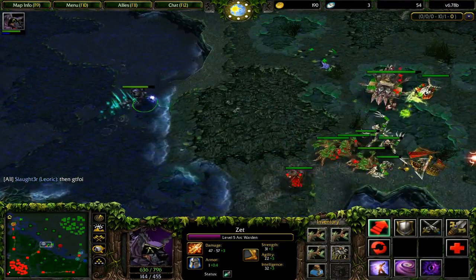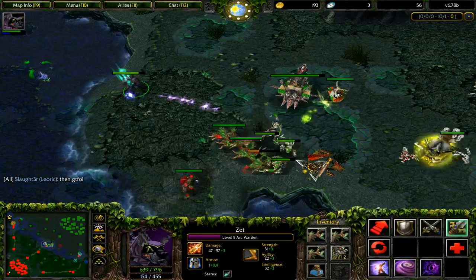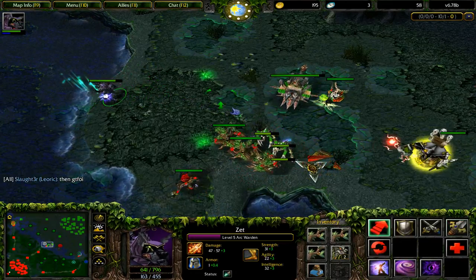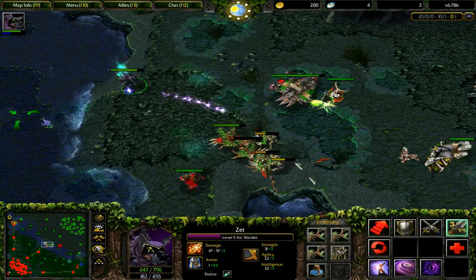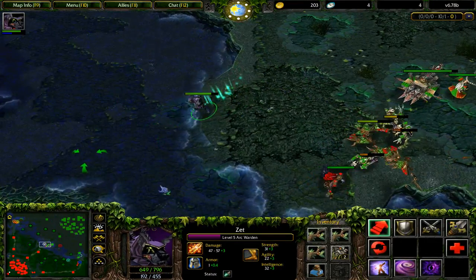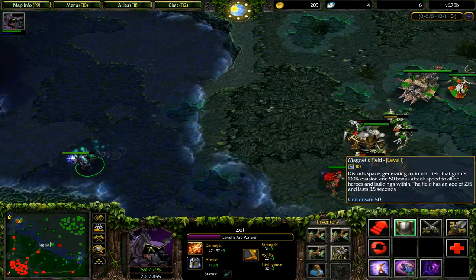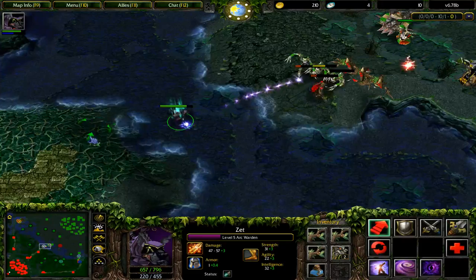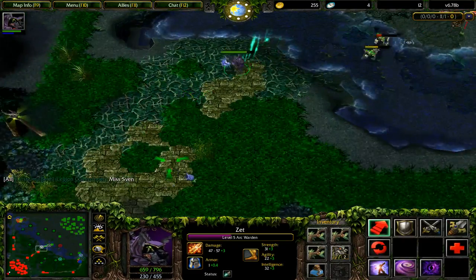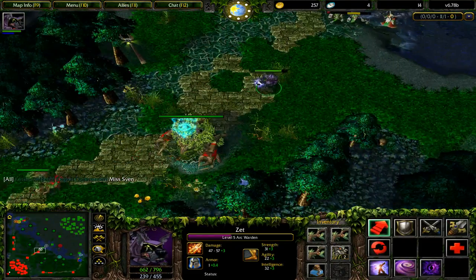Back to Magnetic Field — you can cast it on buildings and they'll get 100% evasion, making it like a mini-glyph. It also increases attack speed, albeit at half the bonus it gives to allied units. So at level 1, it'll give only 25% attack speed to towers, and so on.